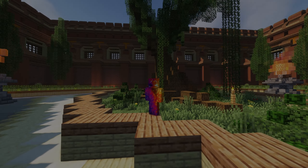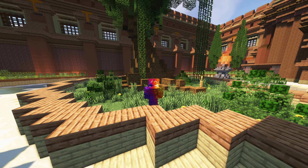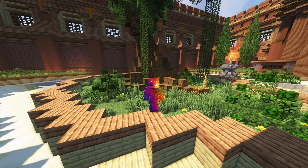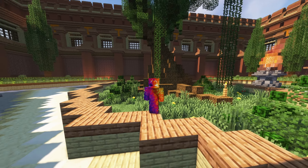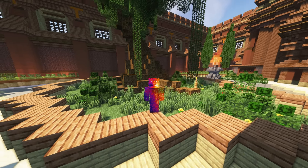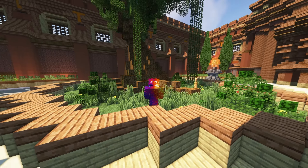Hello everyone and welcome back to another video. This video will not be like my other ones. I have discovered a new bug impacting players who play just about any multiplayer server using the latest version 1.19.3. This bug is that if you transfer between worlds, not including the nether or the end, you will lose your outer layer of the player skin. I will demonstrate the bug for you and then show you a fix I came up with.